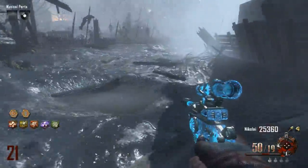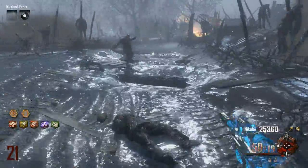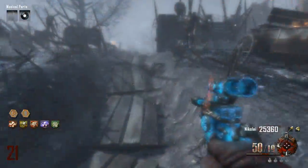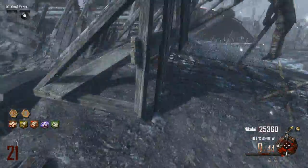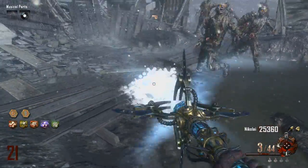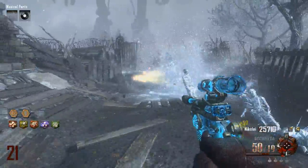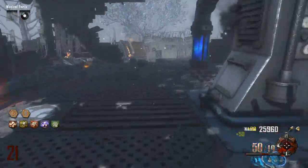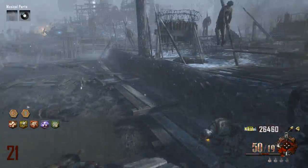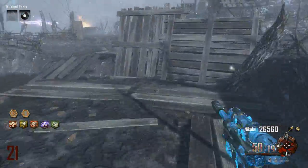We've got a panzer soldат somewhere. Let's keep moving — we'll go up this way. We've still got this soul chest to fill up; should put a few souls into it. Let's keep moving though because we've got the panzer soldat coming and you can get blocked off here if you don't move through fairly quickly.